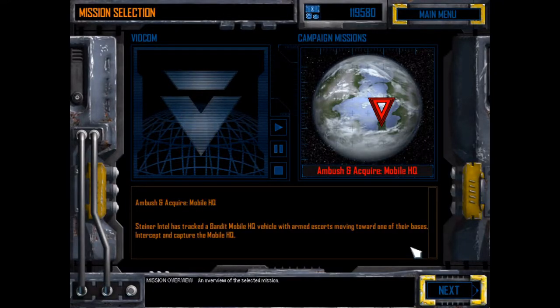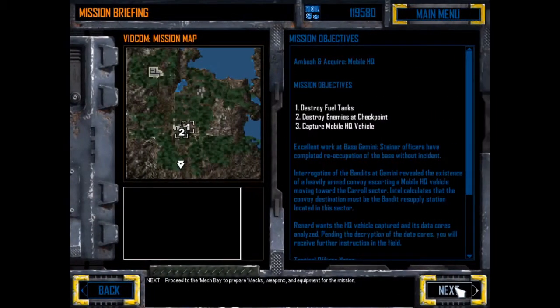Welcome back lads and lassies to Mech Commander 2. We're going to do Mission 3, which is Ambush and Acquire a Mobile HQ. Mission objectives: destroy the fuel tanks, destroy enemies at the checkpoint, and capture the Mobile HQ.